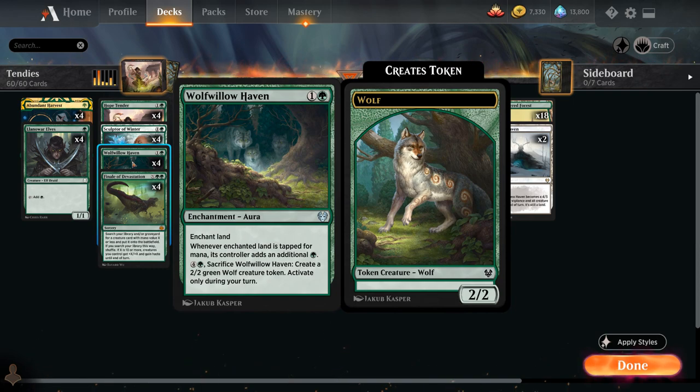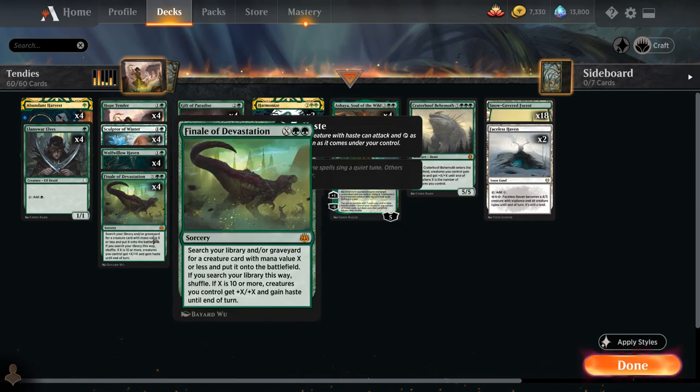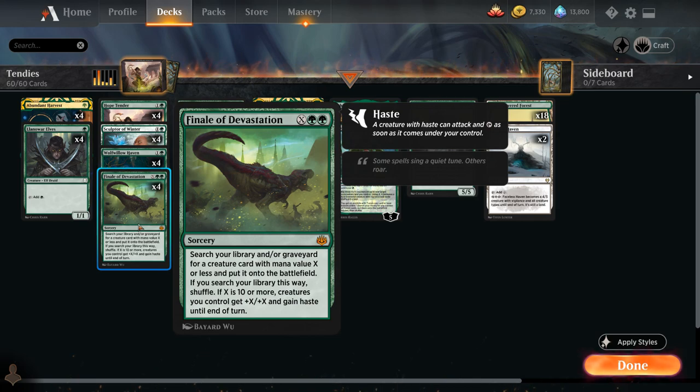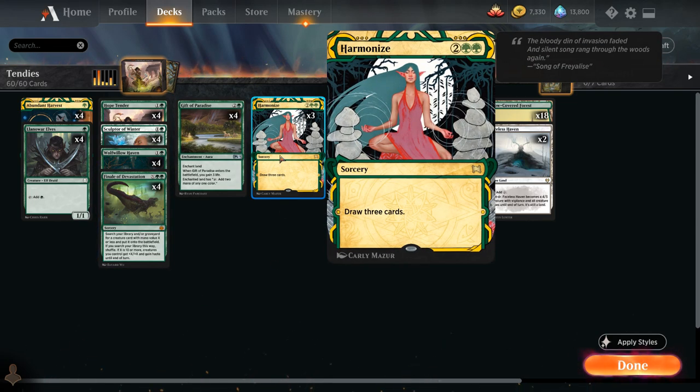We have the full playset of Wolf Willow Haven, full playset of Gift of Paradise — which we're playing over other variants just because of the life gain and buying us more time against aggressive decks — and the full playset of Finale of Devastation, which besides searching for Craterhoof to close out the game, can also be used as a tutor effect to find Hope Tender or Ashaya if we don't have one already. We've also got three copies of Harmonize, a nice card draw spell from the Mystical Archives — draw three cards for four mana — to help us dig for missing combo pieces.